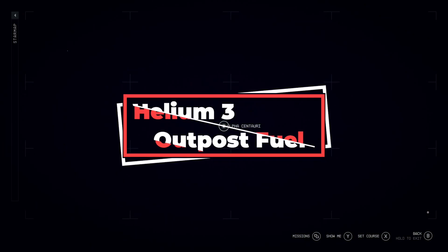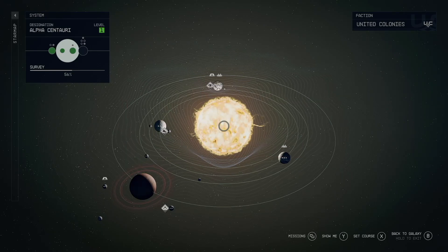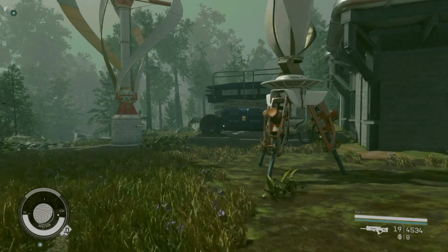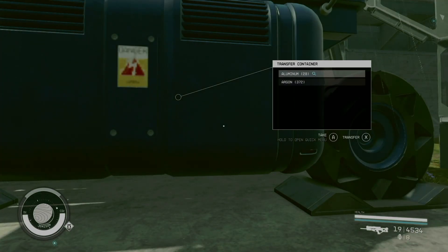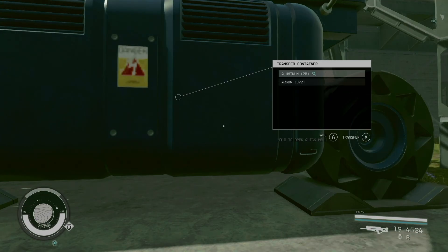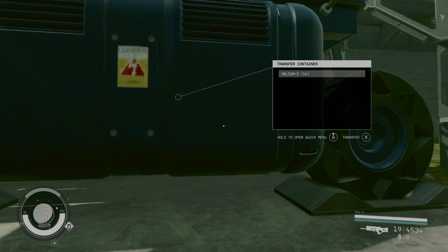Helium 3 Outposts. If you want to travel further out in space with your grav drive, find planets that have Helium 3 on them and place down outposts with extractors. With all of these Helium 3 outposts, you'll be able to get just a little bit more distance when you travel through systems — so you can travel even further without stopping. Now that's a tip.